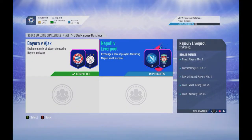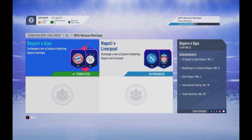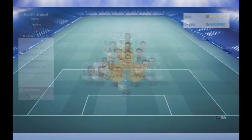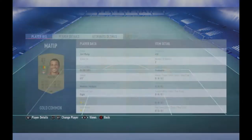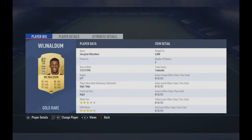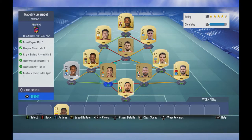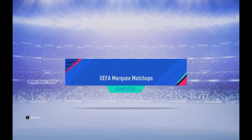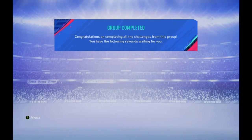We managed to complete the UEFA marquee matchup — the Napoli against Liverpool and the Bayern against something. We got Kompany out of it. We sniped Matip for 450 coins — I can't believe it! And we bought Yamamoto for 5000 since I only had 5000 left and the other players were already in my club. Let's just do it — the SBC is done! We got two packs out of it.